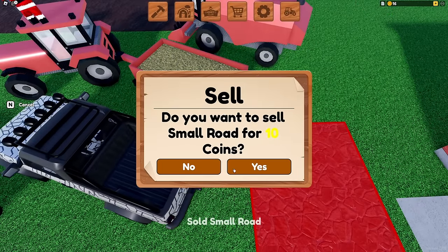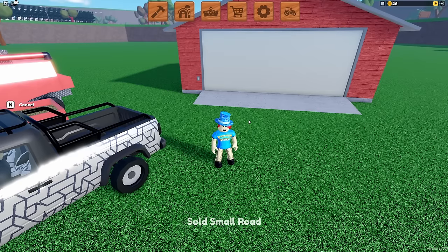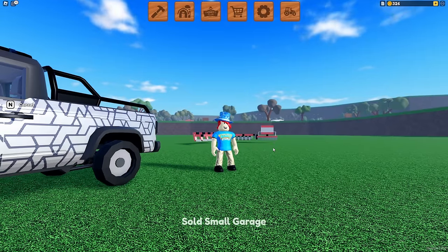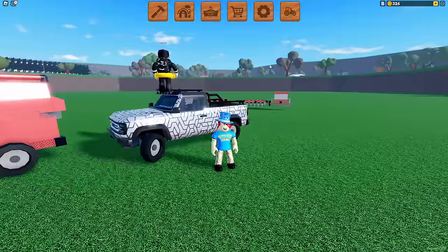And then we're selling this road. We don't need roads. Our farm doesn't need to be pretty because it gives us coins, but it doesn't really matter when we sell the roads because we don't get that many coins. What we get coins from is selling the barn behind us — or the garage. But look at that — we just got 326 free coins as a new player without having to sell a single crop in the game.